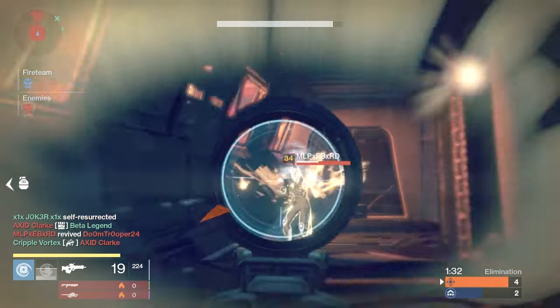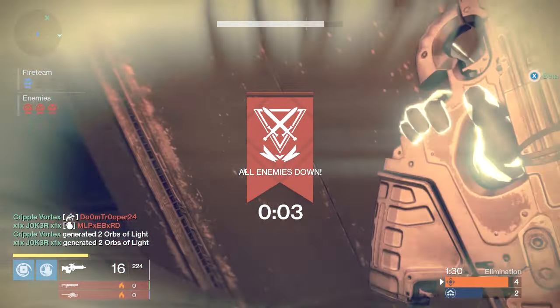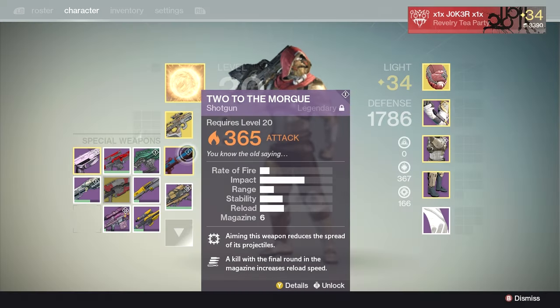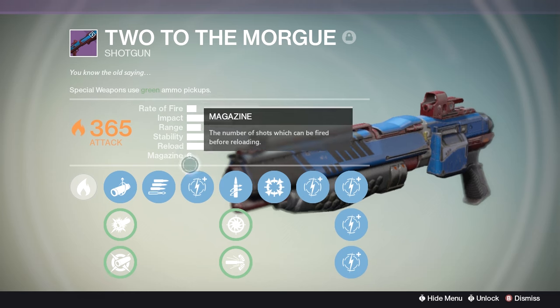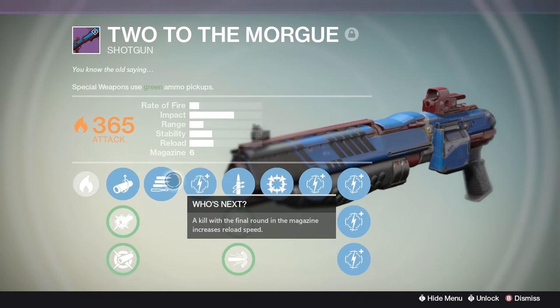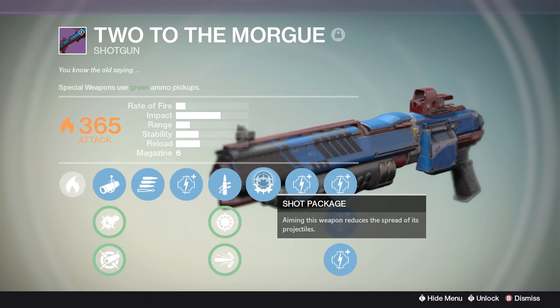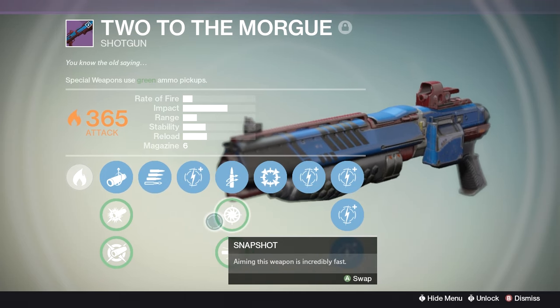Now let's move on to special weapons. The special weapon that has been my go-to in the past few months has been Two to the Morgue, which is a Dark Below DLC Crucible vendor shotgun. This specific Two to the Morgue was a solar version I earned as a reward when I ranked up my Crucible rank a few months back. The perks it included were Who's Next — a kill in the final round of the magazine increases reload speed — and Shot Package, where aiming the weapon reduces the spread of its projectiles. I'm also sticking to Linear Compensator and Quick Draw.